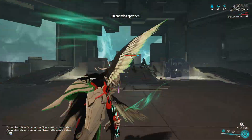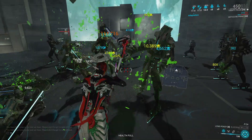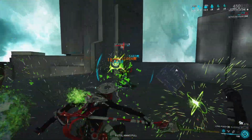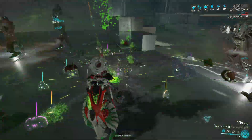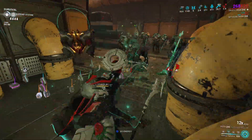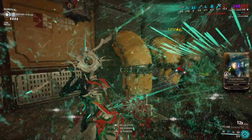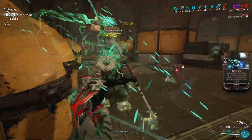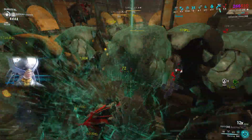This would work better on a Zaw with higher status chance. So the Plague Kripath is one of the best Zaw strikes, especially if you like polearms or rapiers. Sadly, the Zaws don't perform quite as well as they did before the melee nerfs — they are mostly outperformed by prime weapons and explosive primaries. Still, if you want to use Exodia Hunt or Contagion, the Plague Kripath is a good choice.